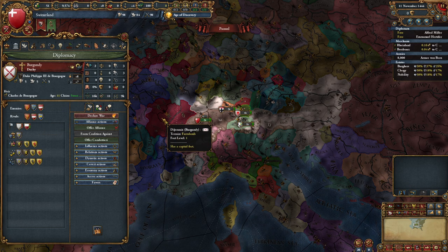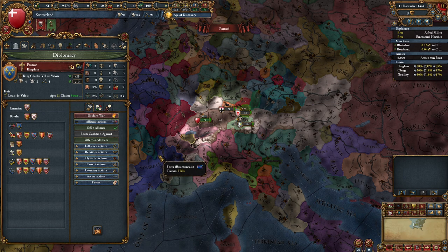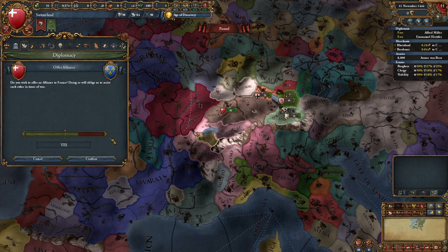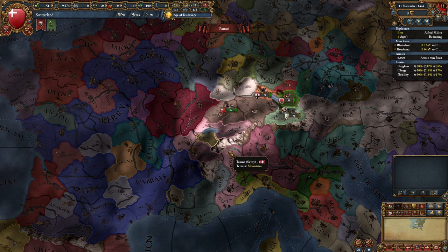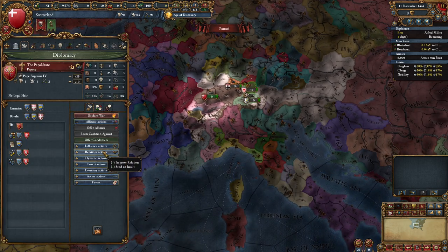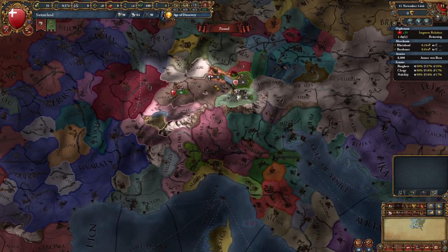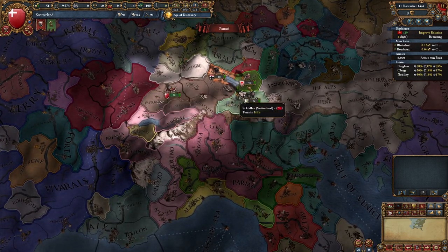I cannot ally one of my rivals with Austria, which is a bit annoying. But what I can do is ally France at the start of the game, and I think that is a fantastic ally because France can help us take this down. We also need to start improving relations with the Pope because we want to have high relations for our mission tree - that's something we are going to do at the start of the game.